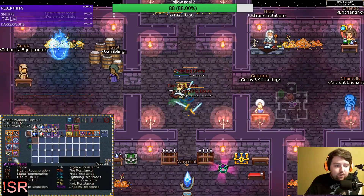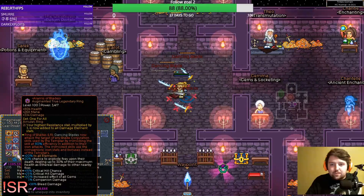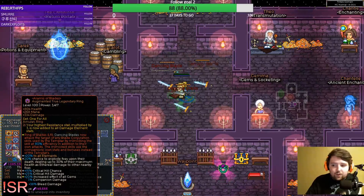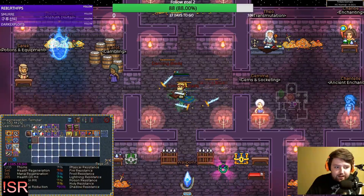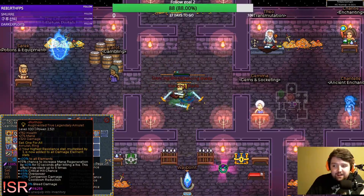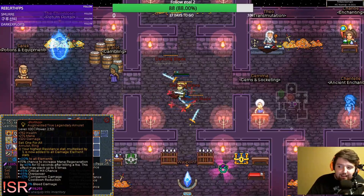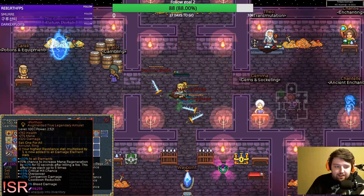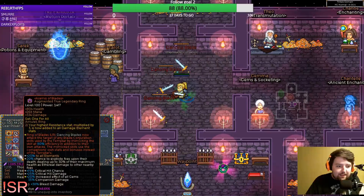By the way, the stats on the one-for-alls — don't worry about those too much, they're just kind of random things. The only thing actually worth crafting directly is the ring. I have a mana regen setup because it helps early on when you don't have enough mana on hit to fully sustain your sword hurl. So it's really nice. That's about it for the gear.